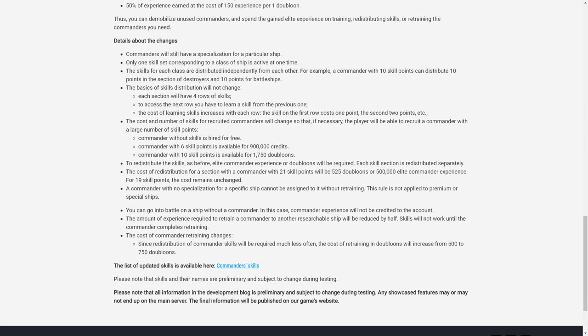Commanders will still have only one specialization, so you still have to retrain if you change to a different ship. Only one skill set corresponding to a class of ship is active at any one time, and skills for each class are distributed independently. The basics of skill distribution won't change — you still pick from rows in order. Regarding recruited commanders, you can hire a no-point captain for free, a six-point captain for 900,000 credits, or a 10-point captain for 1,750 doubloons. This could disproportionately affect new players without large credit reserves.